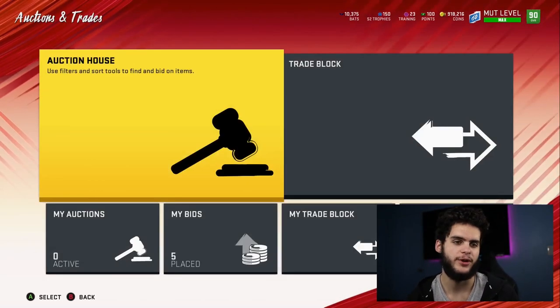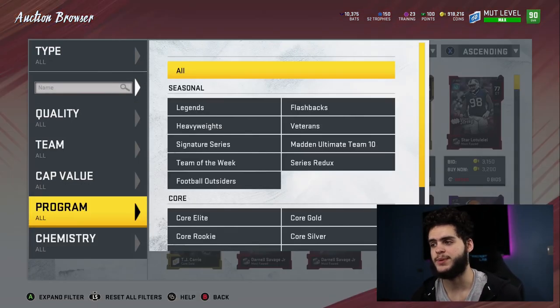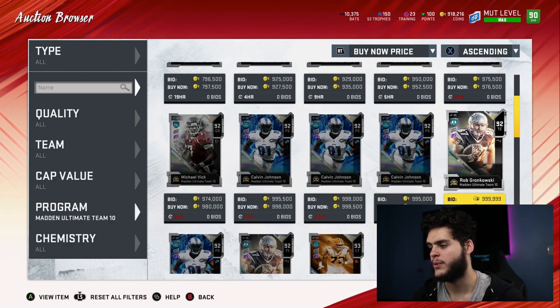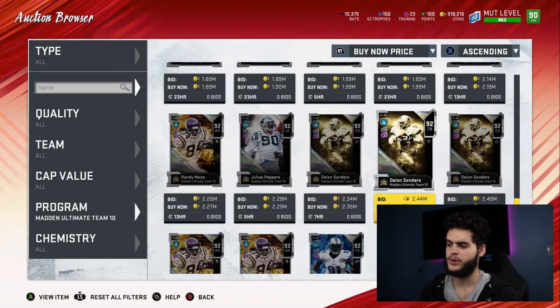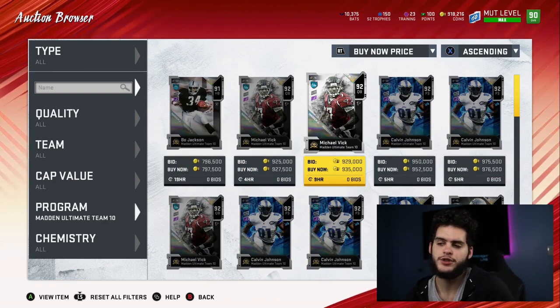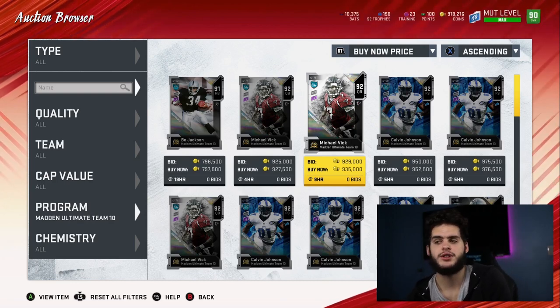One of the biggest aspects of a new series will be limited time cards coming back into packs as redux cards. The first series redux wasn't that exciting because the cards like Christian McCaffrey and DeVonta Adams weren't that great. But this time, heading over to MUT 10, some pretty awesome cards are coming back into packs. Bo Jackson and Vick are already in there. Calvin, Rob Gronkowski, Joe Thomas, Peppers, Deion Sanders, and Randy Moss should all be in packs. Hopefully these guys come down to below a million coins so we can actually afford them.